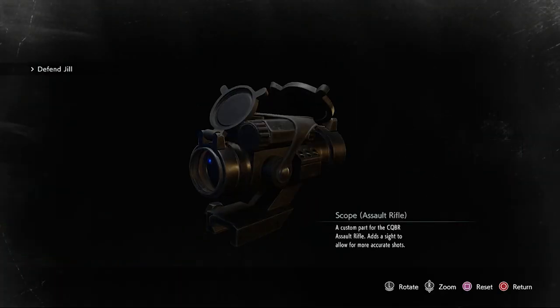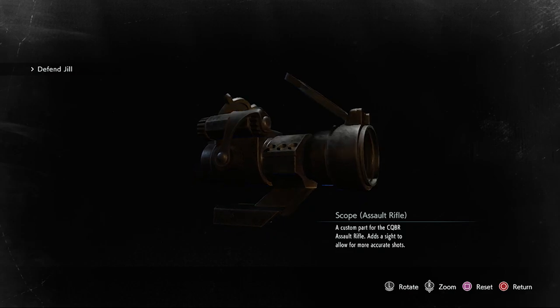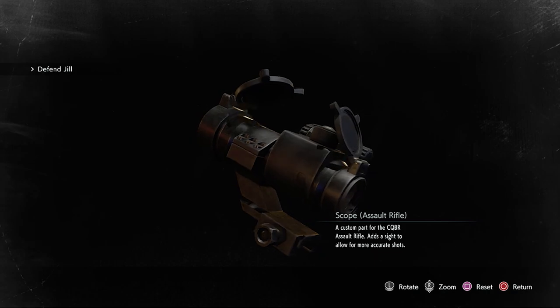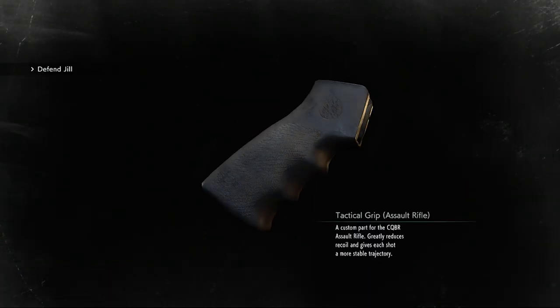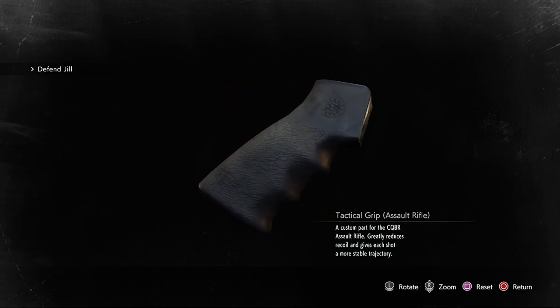Let's go over the parts. First, you've got the Scope — a custom part for the CQBR Assault Rifle that adds a sight to allow for more accurate shots. It's just like the dot sight for the G19 handgun. Next, you've got the Tactical Grip, a custom part that greatly reduces recoil and gives each shot a more stable trajectory.